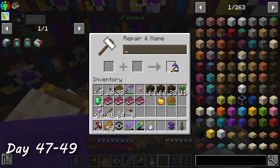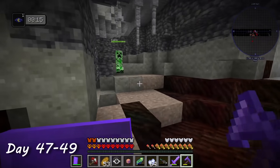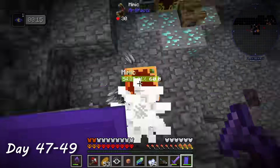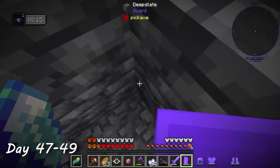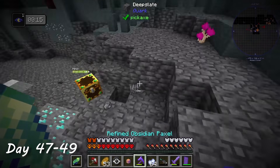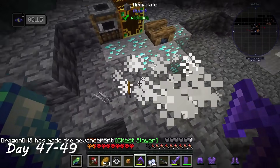On day 47, I used the anvil to add all those mending books to my stuff, and then went on a mining session to get some XP and repair everything. While mining, I was attacked by an evil chest monster. It jumpscared me so badly that my fingers smashed against the keyboard, causing me to accidentally swap the positions of my shield and my pack soul. I fumbled around for a bit, but thankfully regained control and took care of the chest.